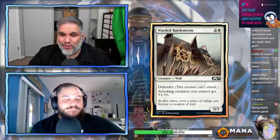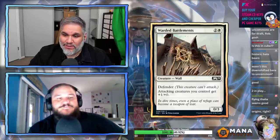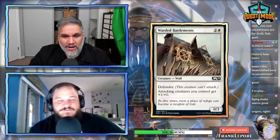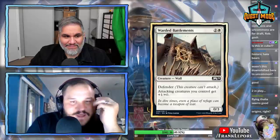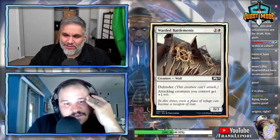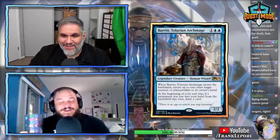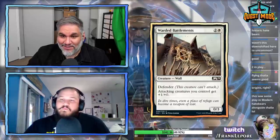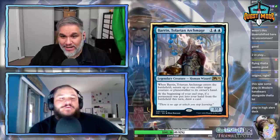Warded Battlements: three mana for a 0/3 wall with defender. Attacking creatures get plus 1/plus 0. I would just play Glorious Anthem over this — all my creatures get plus 1/plus 1 all the time. Well, Glorious Anthem can't block Goblin Guides. Cowards can't block Warriors. It's a gladiator format. And that's all the white cards.